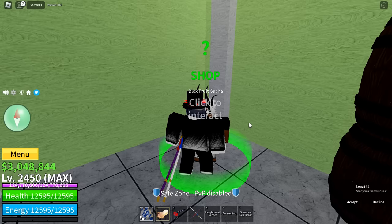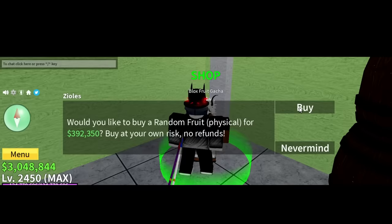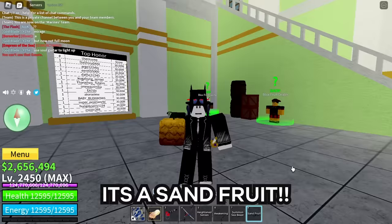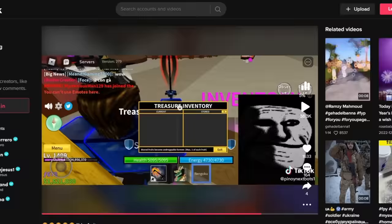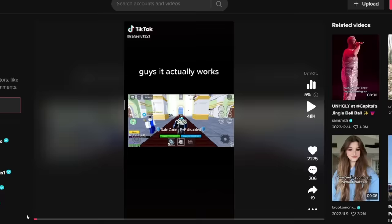He spun a fruit, but before that let's type this thing in chat. It's a sand fruit — but don't worry, we still have many hacks to test out, so let's proceed to the next one.